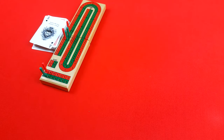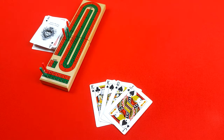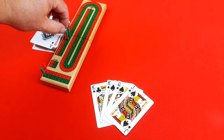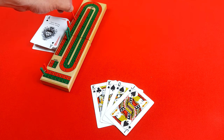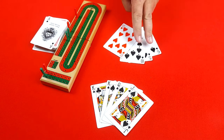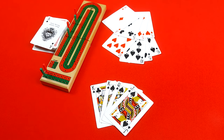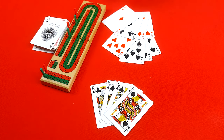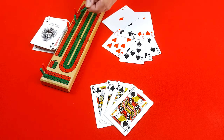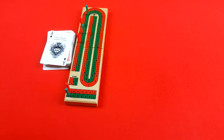The player who does not have the crib scores first — this is important because the moment a player goes out, the game is over. Once they complete scoring, the opponent counts their hand. Then the opponent turns to the crib, flips over the cards, and counts that hand the same way, using the cut card as part of it. Once the crib is counted, that round is over. Cards are collected and the player who did not have the crib will now take the deal and have the crib in the next round.